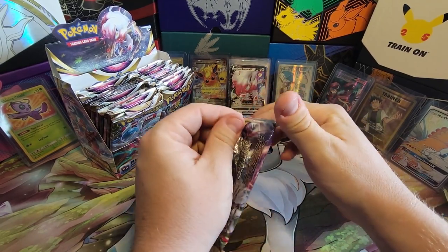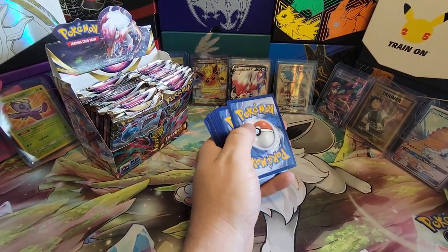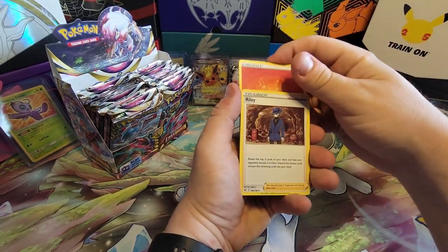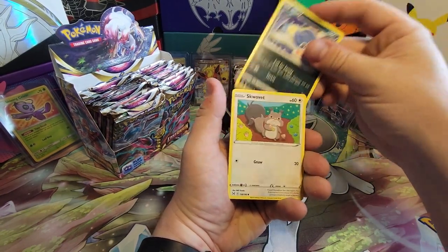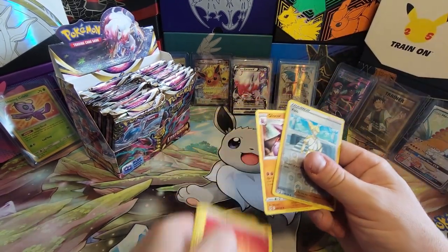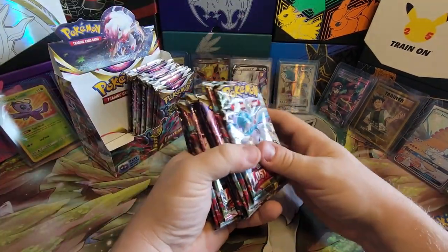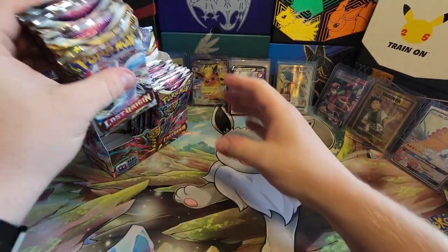The Giratina V alternate full art is going for roughly $325 at this time. Any of the full art alternatives would be magical — really the Rotom V. If I got Rotom, I'd be very happy with that. I think that's actually the coolest one. Obviously Giratina V — that's definitely the coolest. But Rotom is also amazing. Phalanx, Volo, and a Gliscor. At this point, I like counting how many we've done — 11 on that side, 13 on this side. 13 plus 11 is 24, so we've done 12 packs. Not bad at all.